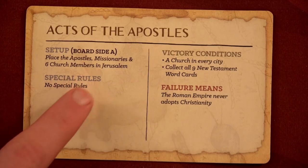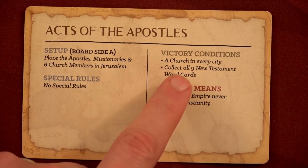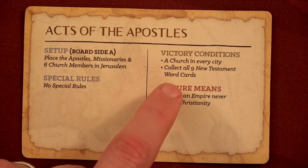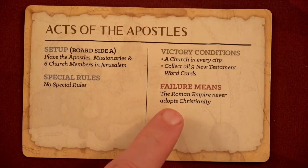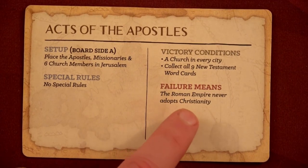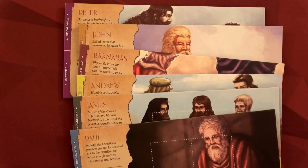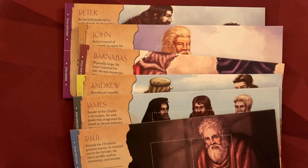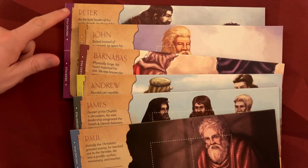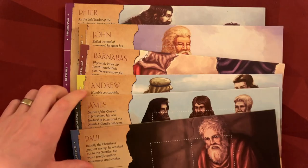The books of the New Testament cover the spread of the church through the eastern half of the Roman Empire, so this tells you you're using board A. On this side of the scenario sheet it says: setup board side A, place the apostles, missionaries, and six church members in Jerusalem — there are no special rules. Our victory condition is we must have a church in every city and collect all nine New Testament word cards. Failure means the Roman Empire never adopts Christianity.